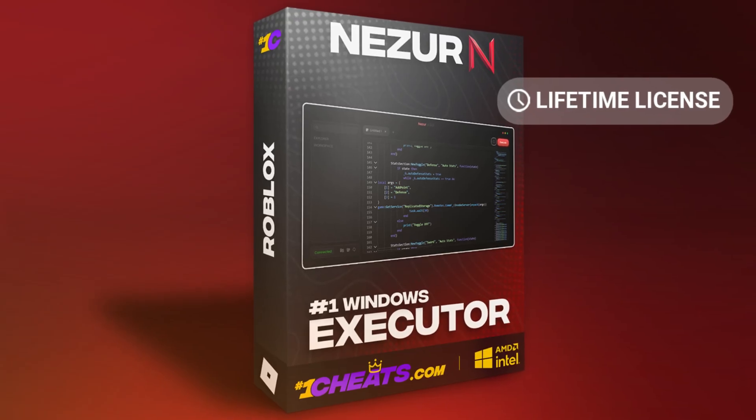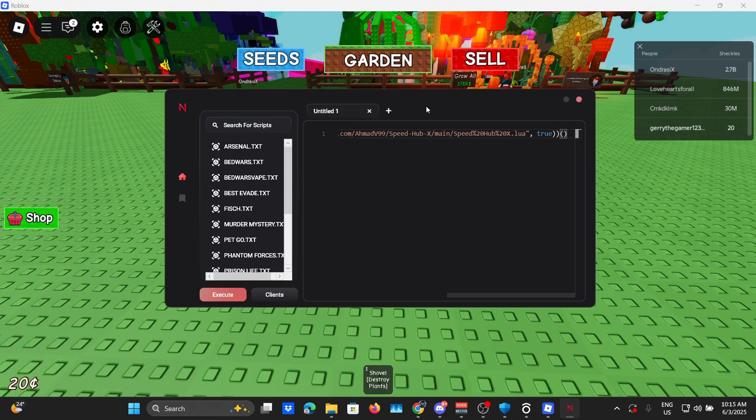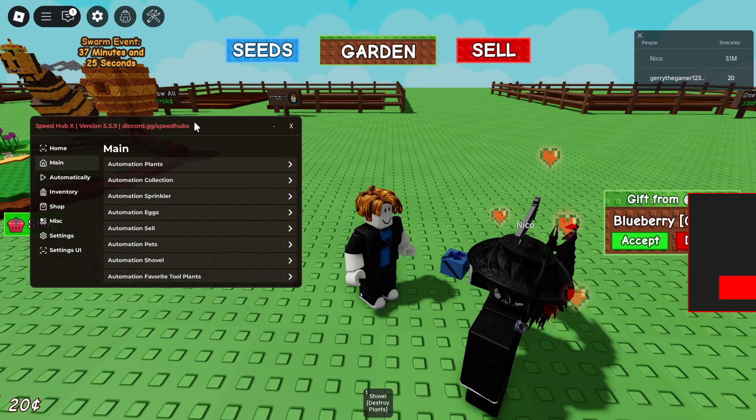The script is found on Pastebin — you can find the link in the description. Let's go ahead and paste it, then execute it. On your main page you have automation plants, automation collection, automation sprinkler — the basic stuff.